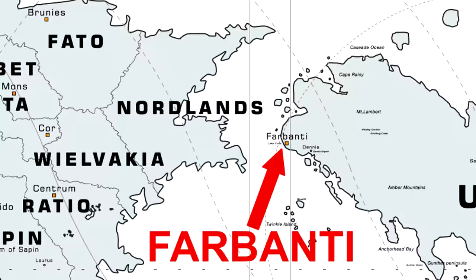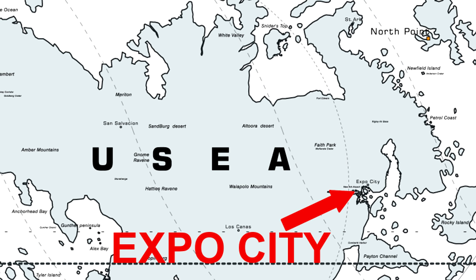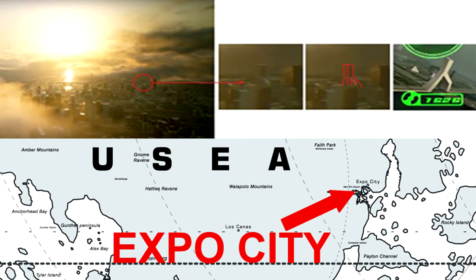The third option would be Expo City. Although it doesn't belong to either Osea or Erusea, there are some interesting coincidences between the bridges in Expo City and the unknown city shown in the trailer — they are basically the same. However, as I said, the elevator is located west of the shore, and this would be impossible for Expo City as you can see on the map.